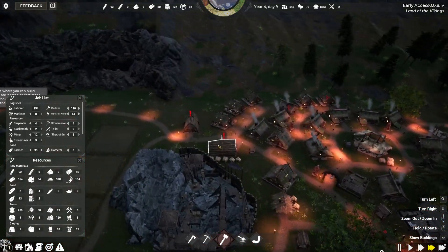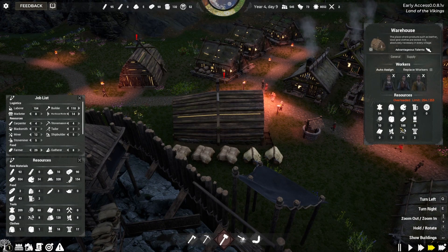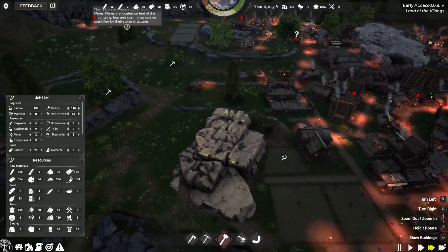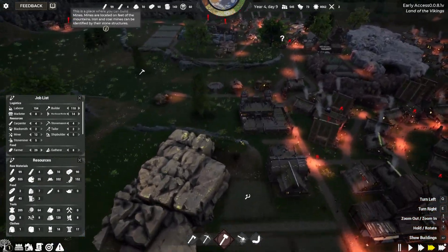Over here it looks like our warehouses are pretty full — and they're full of iron, which is great. We have a good chunk of that. With the iron stuff we should have some coal, right? Yeah, we have 34 coal. Let's go ahead and revisit the training camp.